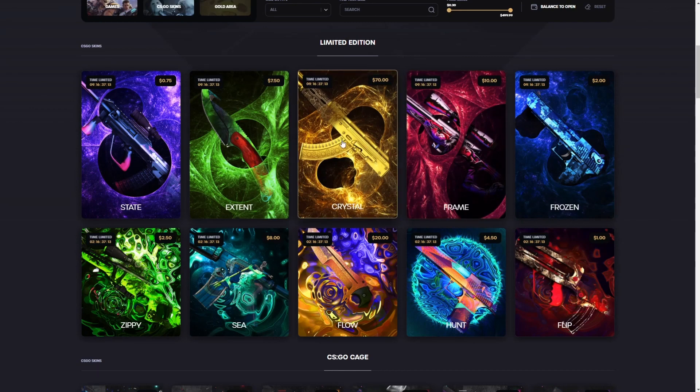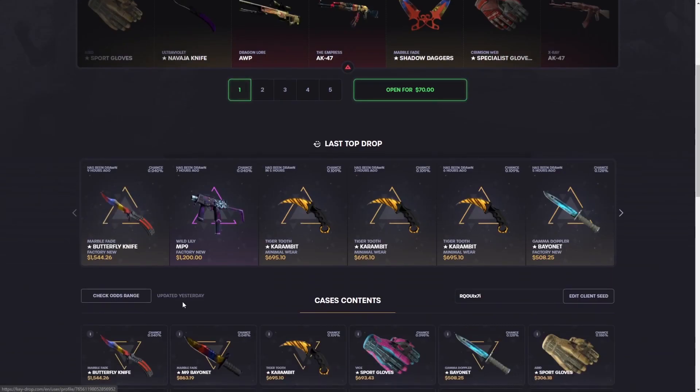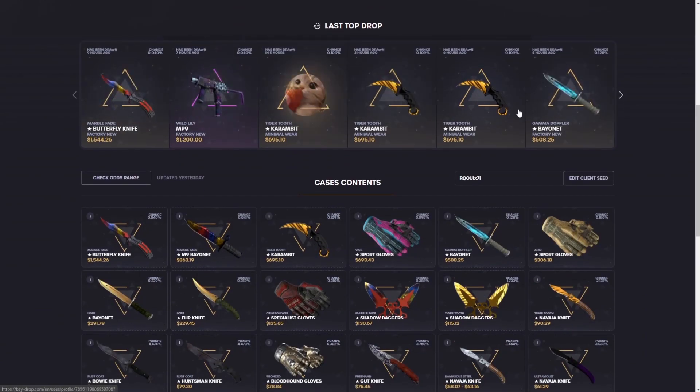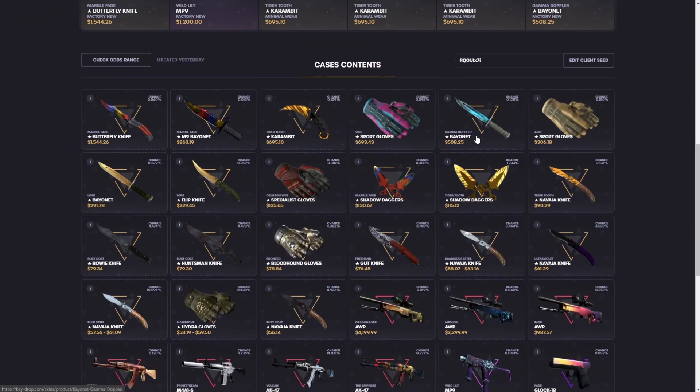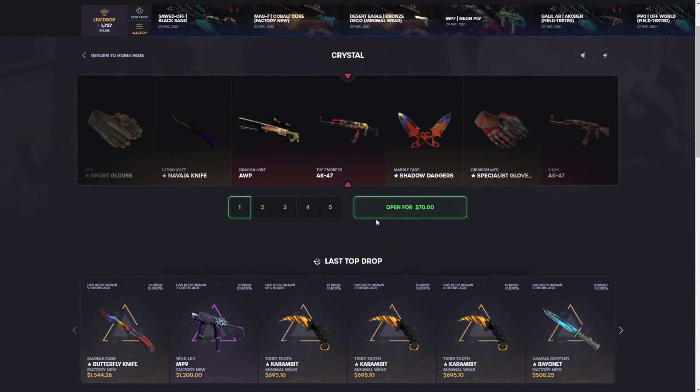We're gonna open some of the new cases again today. If you didn't watch yesterday's video, we pulled insane — we pulled this butterfly marble fade, and we pulled the gloves. We pulled so many high tickets in this thing. We haven't pulled the Doppler or the Fade, but we pulled something better than that.